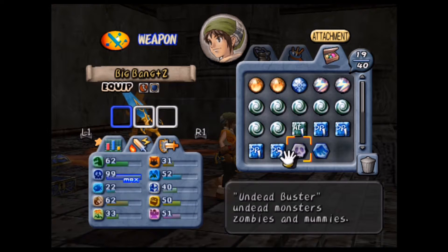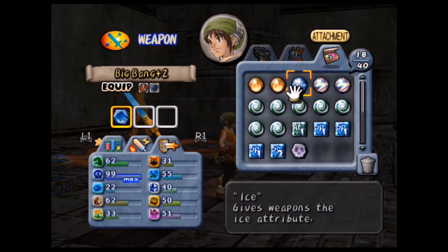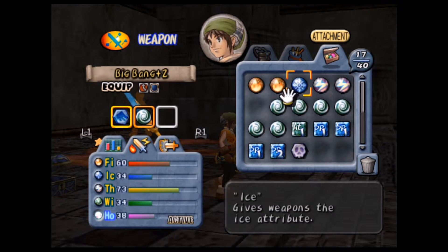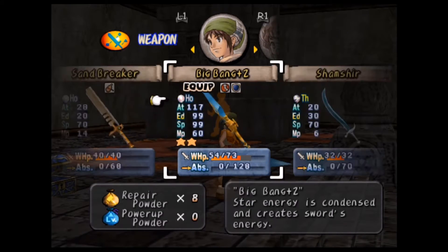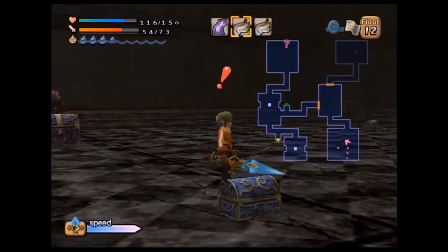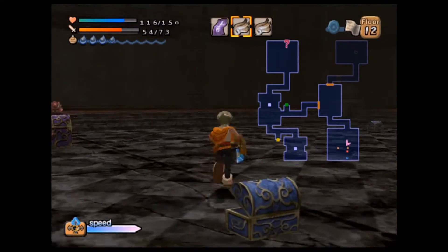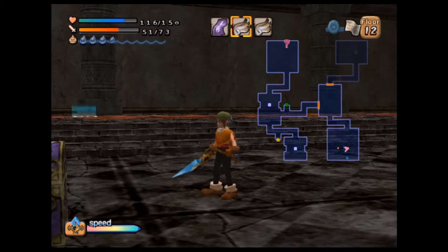He's maxed out on Undead Killer, so we might as well add some Sky Hunter — not that it usually matters, because that stuff is usually gonna get handled by the girls. Ooh, a big chest! Well, if it is actually a weapon, then at least I have three keys.